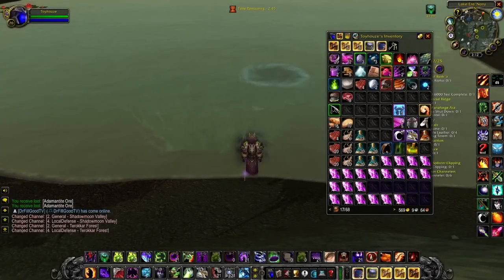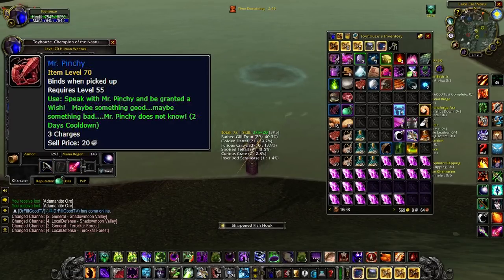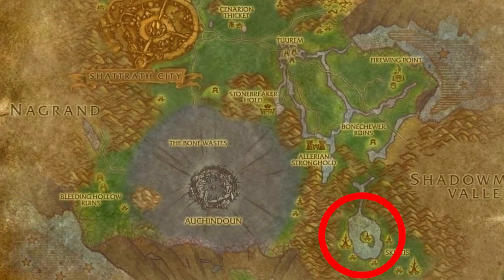Let's start with number one: Mr. Pinchy. Now this guy is fished up from a highland pool only. Basically, there's three main areas where you can fish up Mr. Pinchy. You can do it in Blackwind Lake in Skettis - there's going to be a bunch of pools there. You can also get it just southeast of the Alliance town of Illyria and Hold, there's going to be some pools there. And then there's also going to be another town just northwest of the Horde town in Tarokar Forest. So really it's Tarokar Forest and there are three main areas where you can fish up Mr. Pinchy.